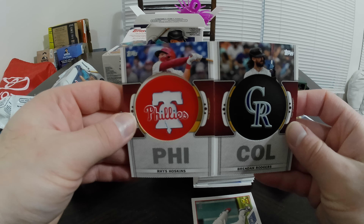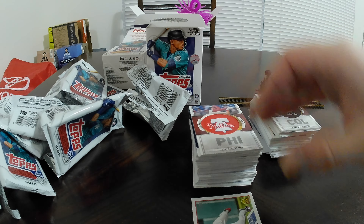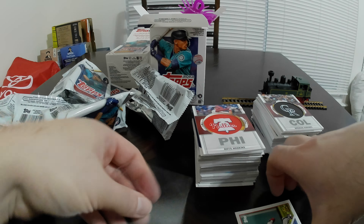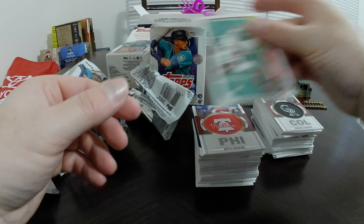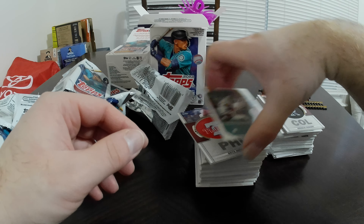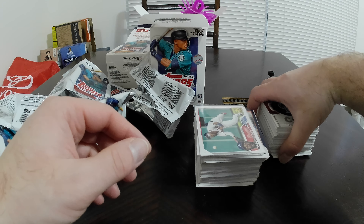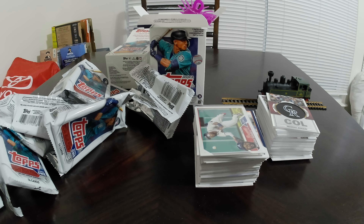Alright — end of the day, very similar blasters. First one wins. It gave me the Gunner rookie. Both gave me a rainbow foil, a royal blue, a commemorative patch, and a Michael Harris. Very slight edge to the first blaster. We didn't pull anything crazy, but that's alright — it was a cheap rip. I had fun, hope you did too. Have a great day, take care.